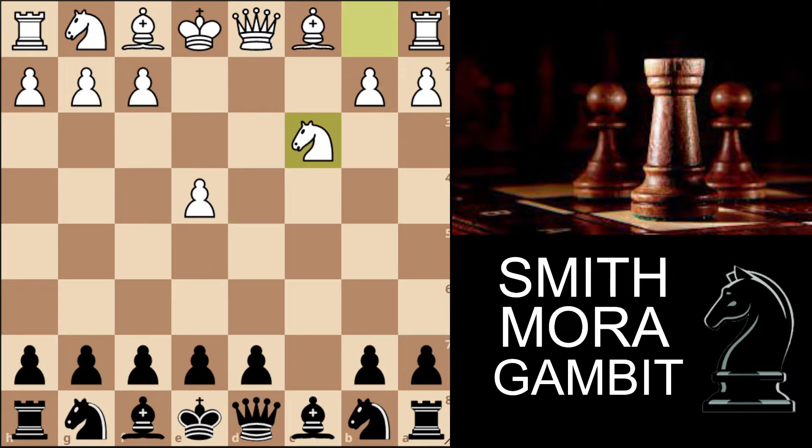Now knight captures on c3, and here there are a few ways we can play. One thing you should remember not to do is go knight to f6, because white will simply go e5, hitting our knight with tempo, and there are no good squares for our knight — we simply have to retreat, and this is clearly a bad position.